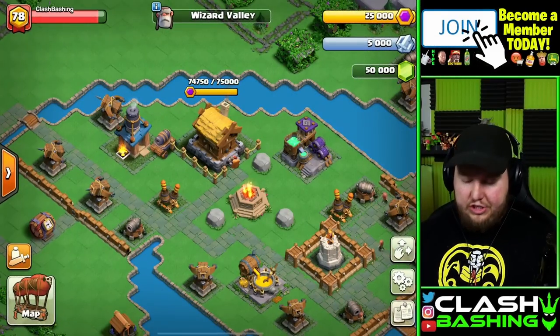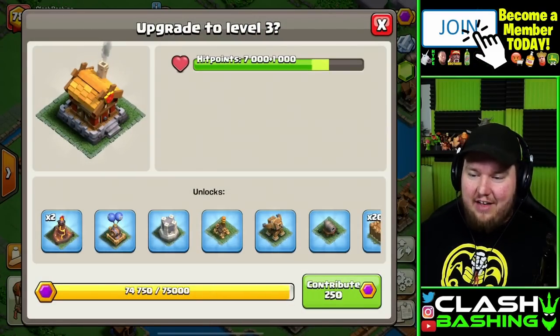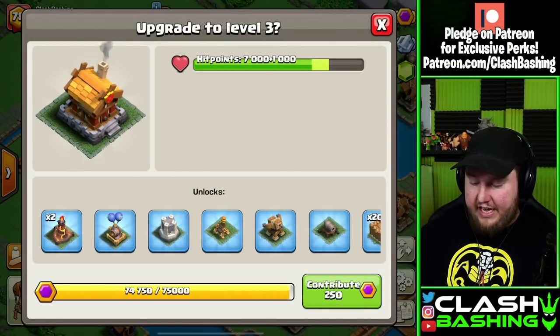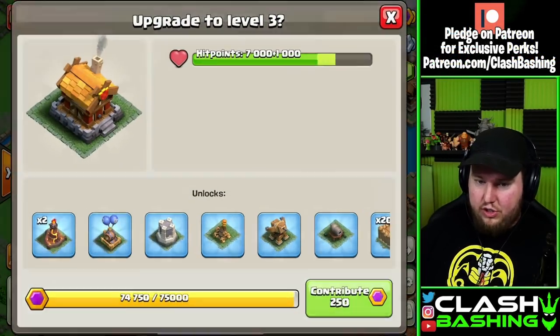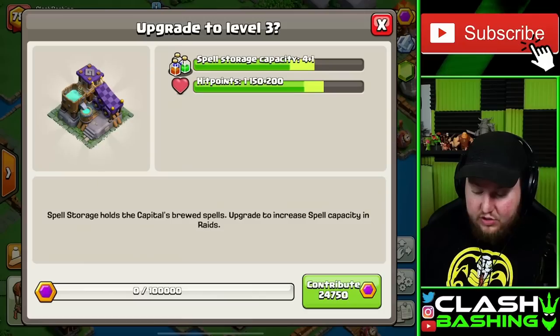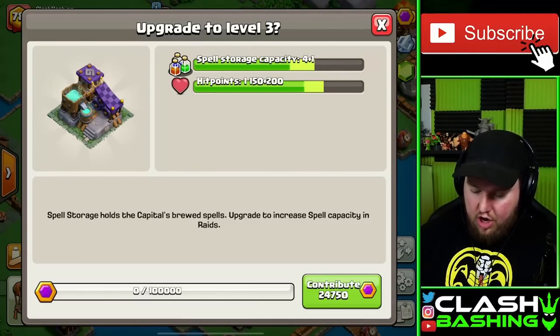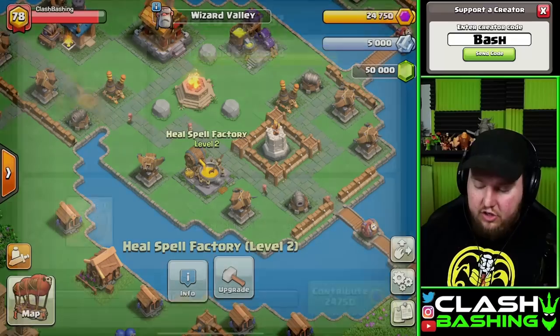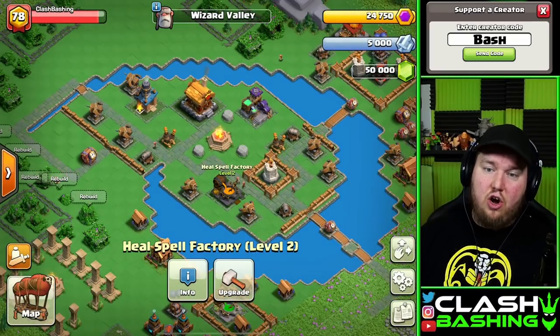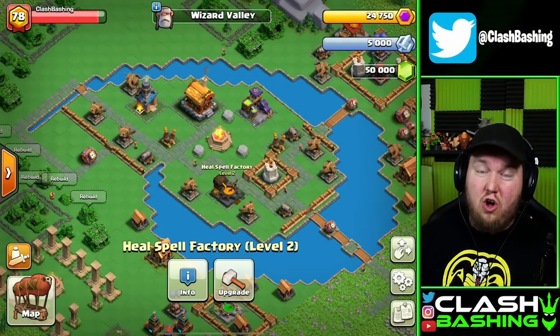If you decide to work on Wizard Valley, that's actually going to help your spells. So either one of these is going to have some nice perks. I personally like Wizard Valley more, so let's finish that off — we can get our spell storage up, which gives us additional spell capacity, along with being able to work on our Heal Spell. There's a lot of pluses to working on Wizard Valley. Hopefully you have an active clan so you can just work on it all together.